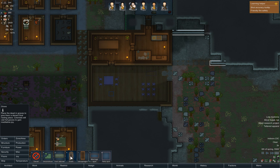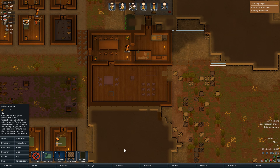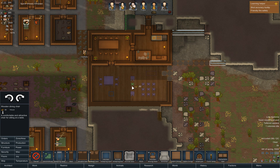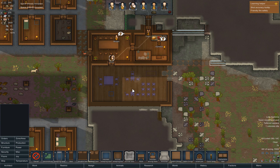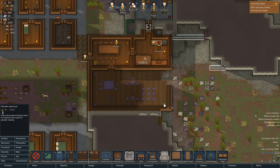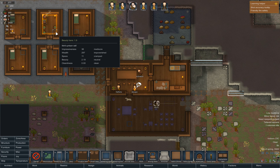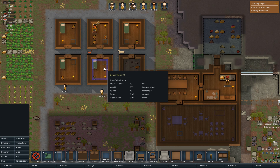Can we put anything in here for fun? Yeah, let's do some chess — maybe two even. And at the same time put up some wooden pots — just like that. There we go, so he's already liking it. Look at this room — see how it's improving already? Not great, but it's improving.